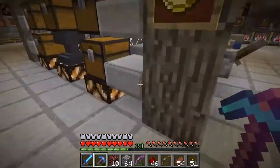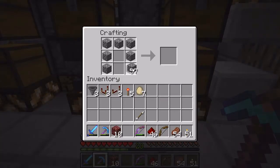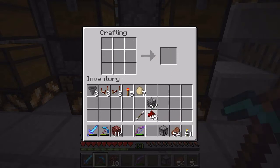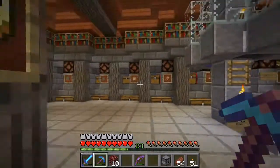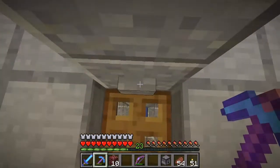Yeah, well, I was streaming and working on our shared mini-hub, and Dee decided to show up with about half an inventory full of eggs to throw around, especially at me, but she managed to tag a pigman, and that led to all kinds of fun.